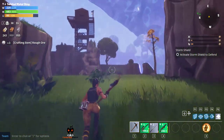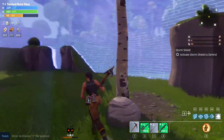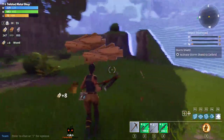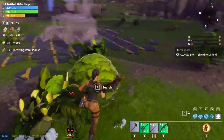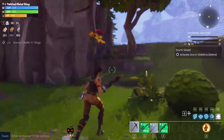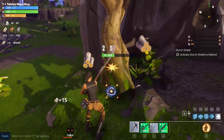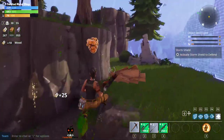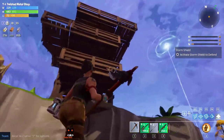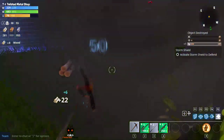To do that we'll gather a few resources. We're maxed out on stone, almost maxed out on metal, but we could definitely use some wood. So let's harvest a couple more trees because we're going to rebuild the walls up a little bit better.